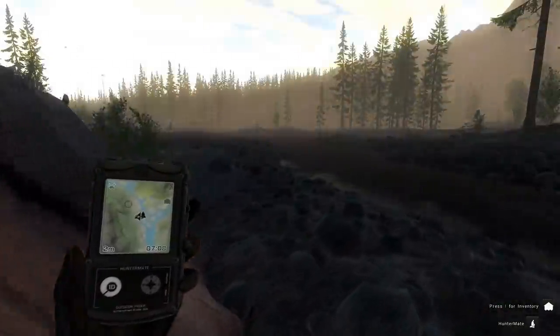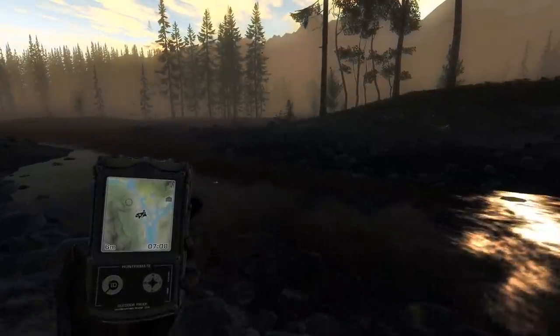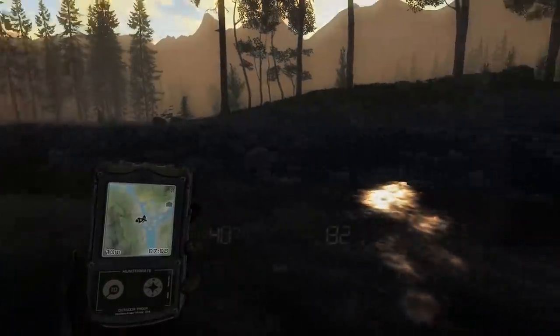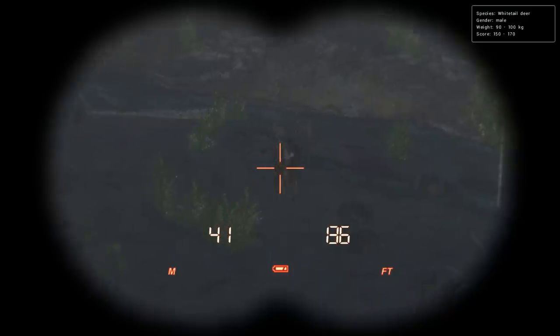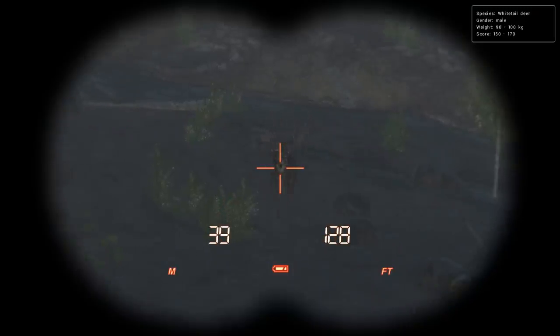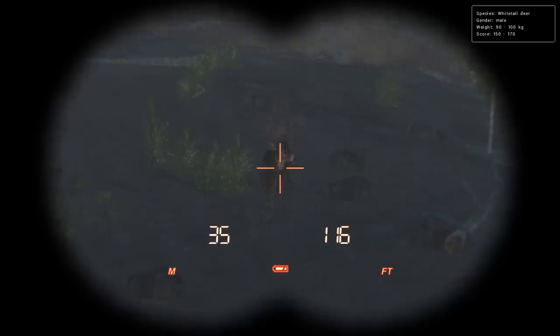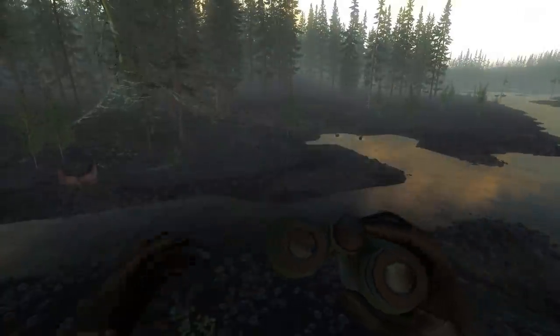Wait, that's a blacktail. The sort of recent theme has been to take different routes than I normally would, so we're gonna do that and we'll see if it pays off. Oh, that's actually a pretty good buck — 150 to 170. 162 is what I got now so I think he could beat it. All his tines look good, I think he might actually be a really small 8x8 so that should be decent.